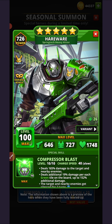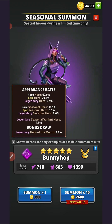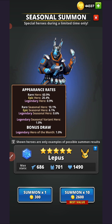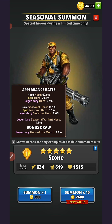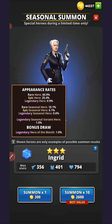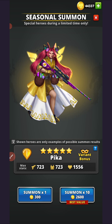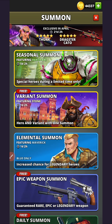In March 2023, the variants for Pika and Hairwear were added. Looking at the portal odds, there is a 0.6% chance for a non-variant legendary hero and a 1% chance for a legendary seasonal variant hero. If you do 100 summons, you'd have a 63% probability of drawing one of the variant heroes and a 45% probability of drawing one of the non-variant heroes. For a specific variant hero, that's a 39% probability, and only an 18% probability for a specific non-variant hero.